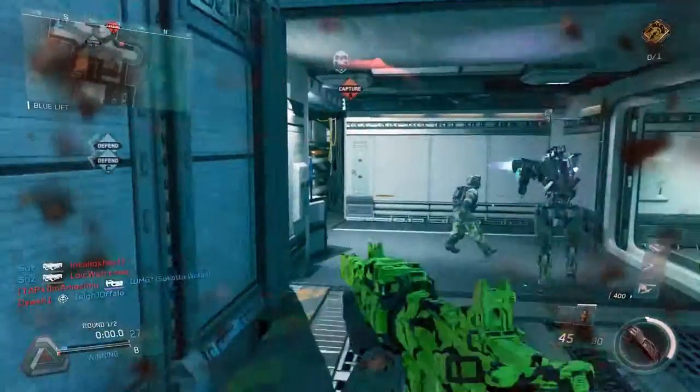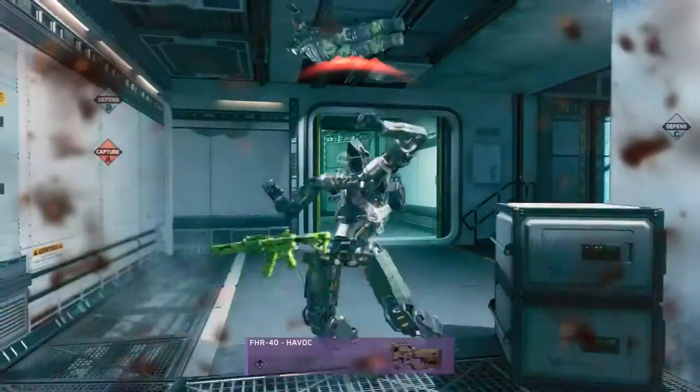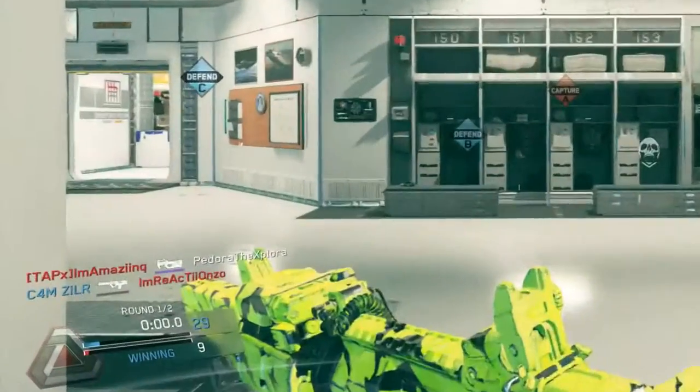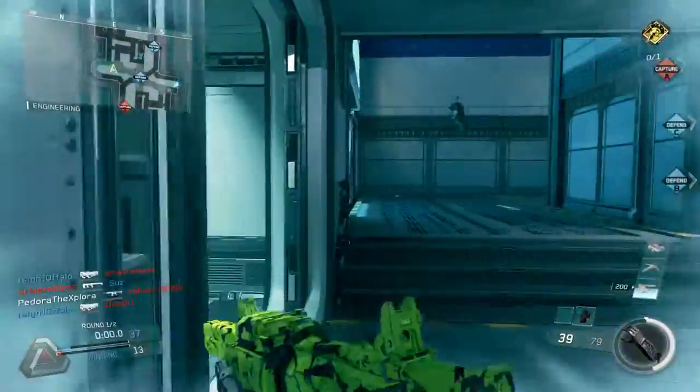In the second clip I get killed by a guy using the FHR 40 Havoc variant, which is a legendary variant and the corresponding color is purple. When I respawn and look at the bar under his gun in the kill feed when he killed me, it's actually purple — so it does definitely correspond to this variant.